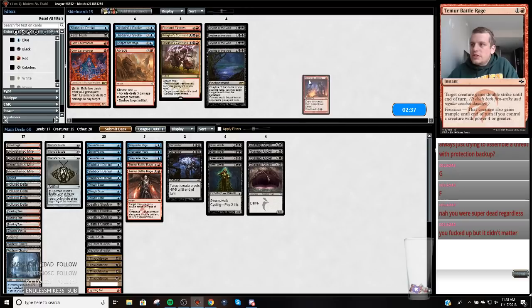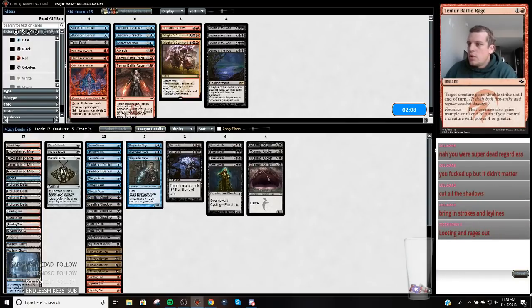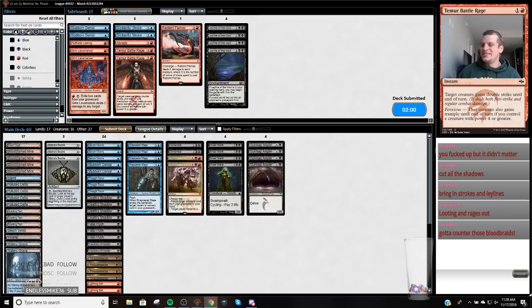So we've got to sideboard here. How do you board against Jund? Let me bring up Brandon's Twitter post — we're just going to board the same way Brando boards. Minus one Stubborn Denial, minus one Faithless Looting, plus two Battle Rages. Boarding in two Kolaghan's Command, Snapcaster, Push. I'm down with that. Gotta count those Blood Braids.